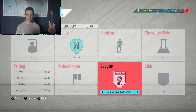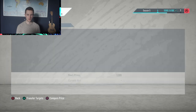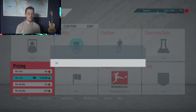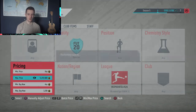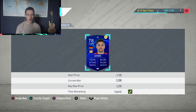You can also use the Bundesliga filter. The cheapest one on the market is currently 3,500 coins, so I'll set the max buy now to around 300 below. It's currently 10 a.m. in the morning and not many people are online or listing players up. We've picked up our first player — Ameri — for 3,200 coins.